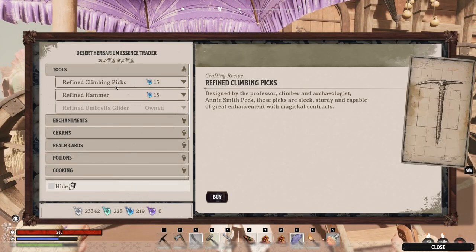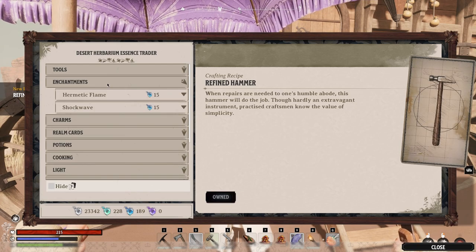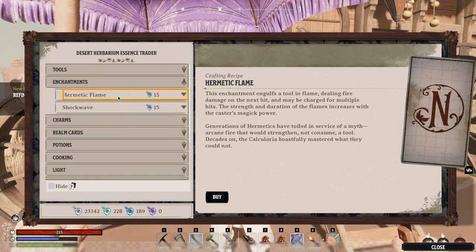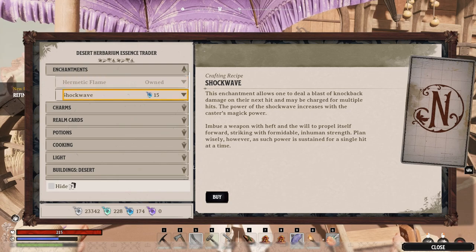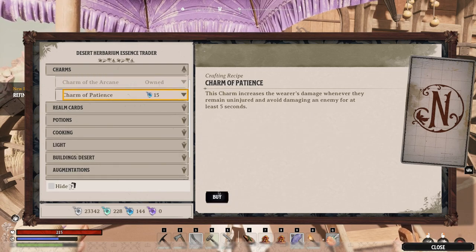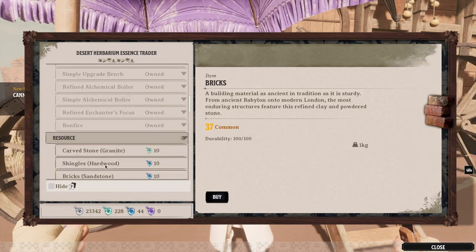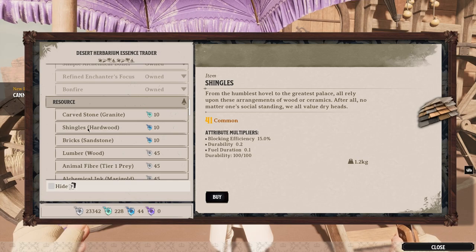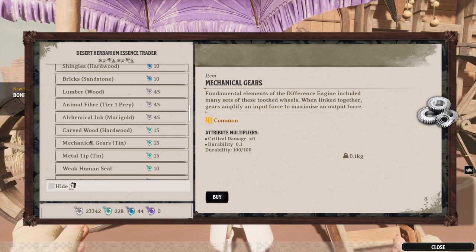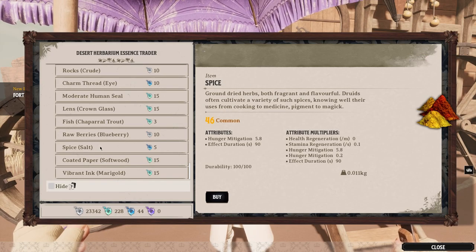The essence trader Ruben has refined climbing pick, refined hammer, hermetic flame, and shockwave recipes. I buy everything. The resources available include shingles, bricks, charm thread, eye salt, and spice.